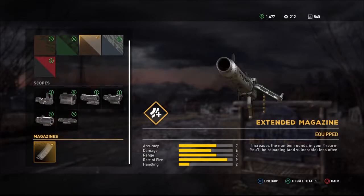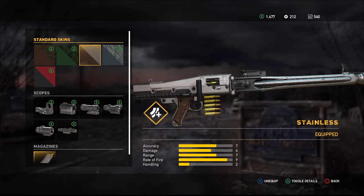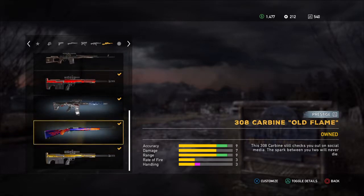You can customize it — it'll set you back about $7,000 in-game. I mainly just got the extended mag and the stainless finish because it looks good. There's no shoulder stock, so you're pretty much just hipfiring all hell and glory.